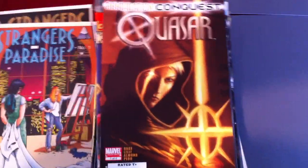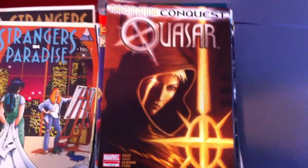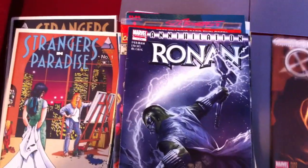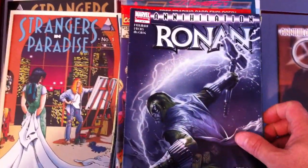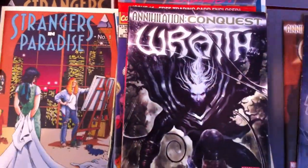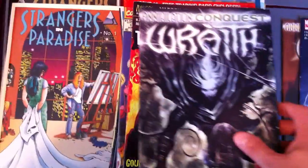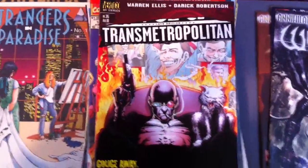I picked up as much as I could — this is all just kind of reading material. I found some good books, like you'll see. So there's this Quasar one-of-four Annihilation, Ronin one-of-four Annihilation, and Conquest Race — this is two-of-four. I want to check this out.